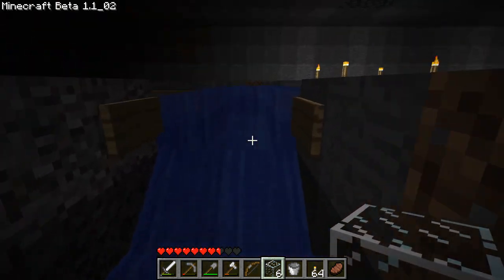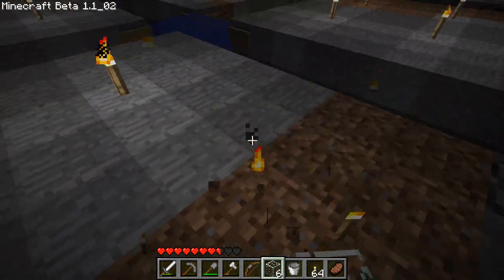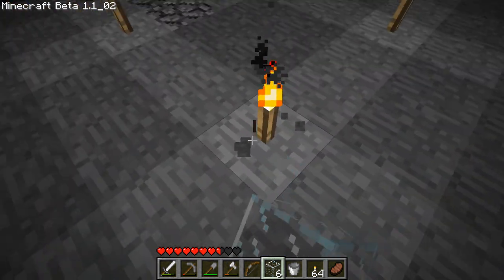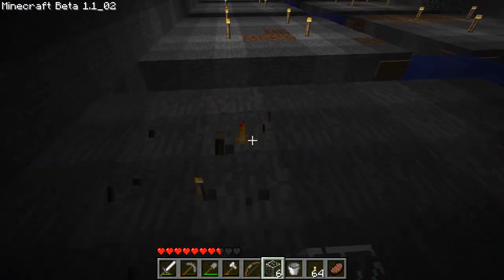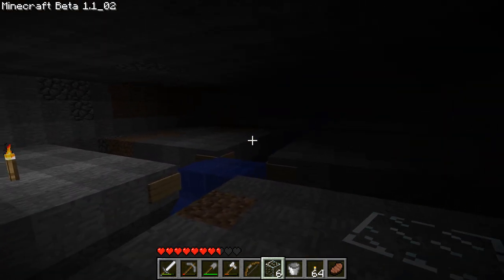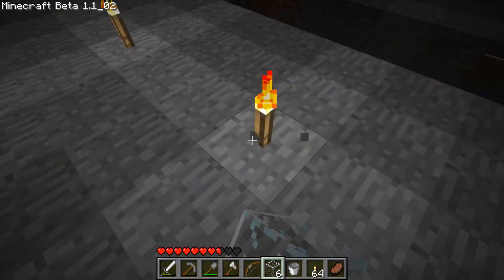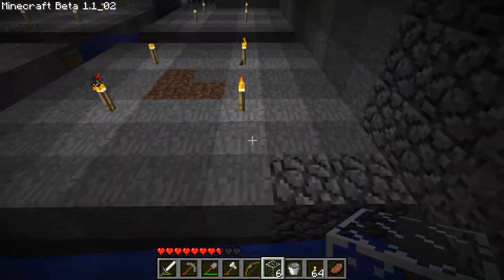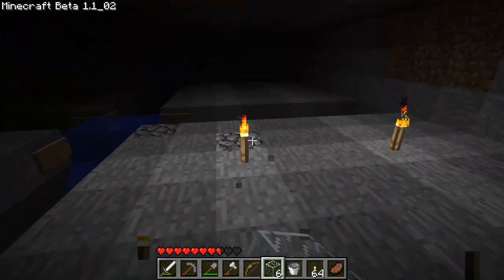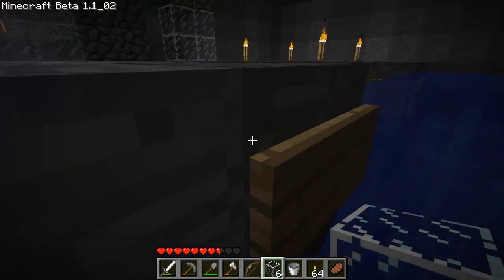Mobs can now start spawning. That's not what we want to do — it's hard to do 2-block jumps, they're like 3-block jumps now, well the equivalent of 3-block jumps. I can't see any spawning right now, but that's probably because we're too close. Once I do this I'll just wait until they start spawning and then wait until they go to the top there and see how many have spawned.